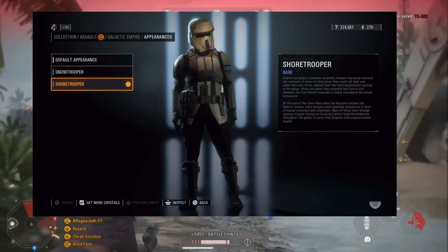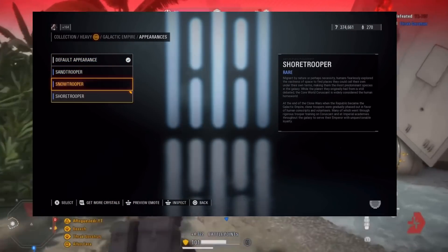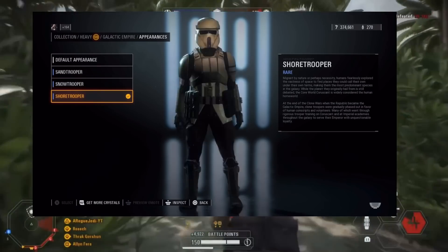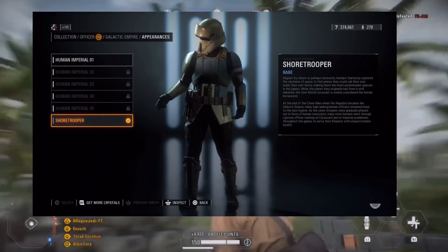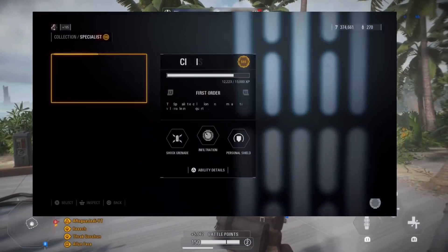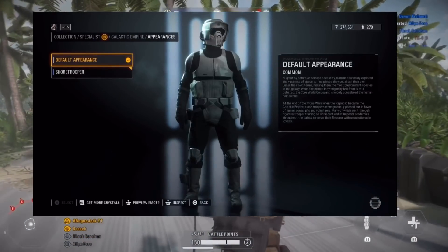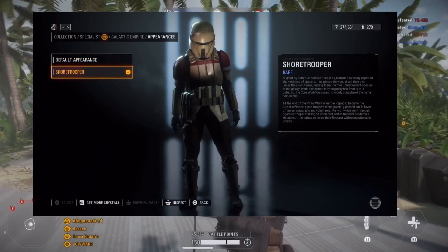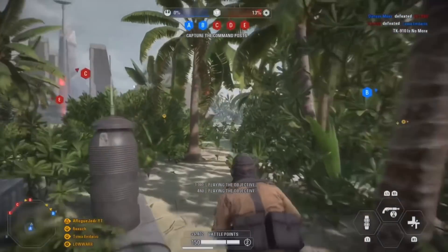A couple of Empire skins came in too. The Shoretrooper is available for every single class — Assault, Specialist, Heavy, and Officer — with different markings for each class, which is cool. We also have the Sandtrooper in the Heavy class, the Scout Trooper in the Specialist class, and the Snowtrooper included as well.